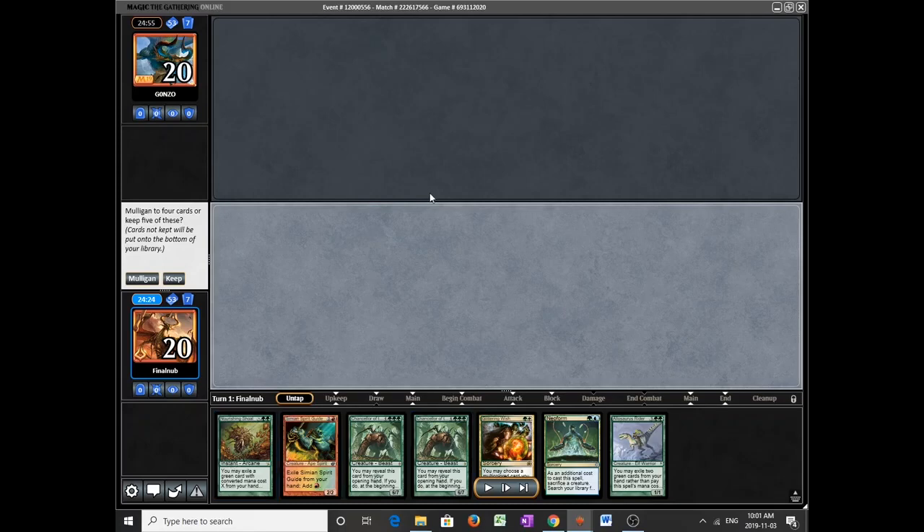This kind of illustrates how good Once Upon a Time has been for me. As it is, these are basically blank cardboard and we don't even have startup mana. So this is very close, but I think we have to mulligan this.